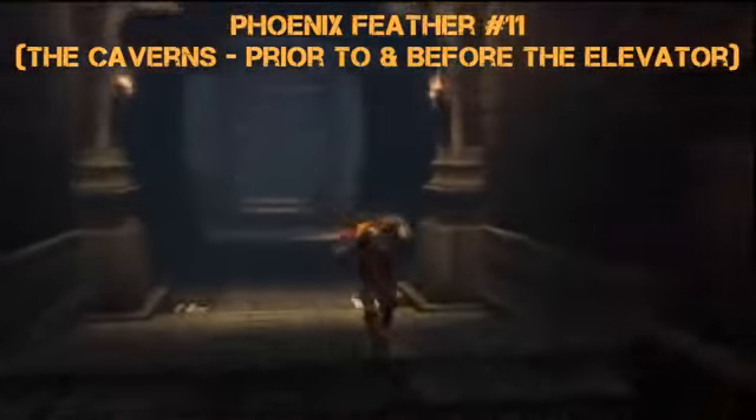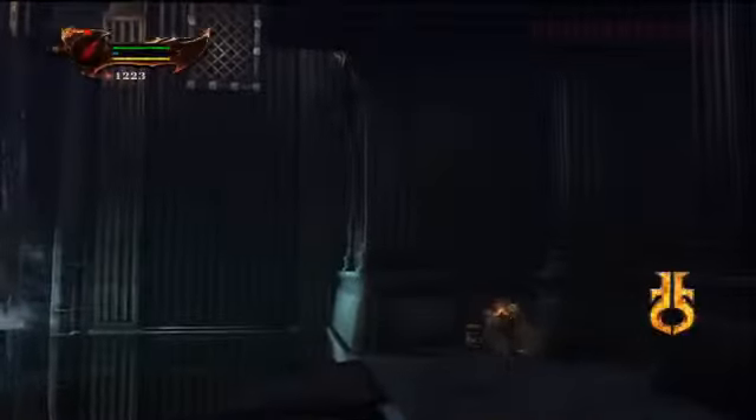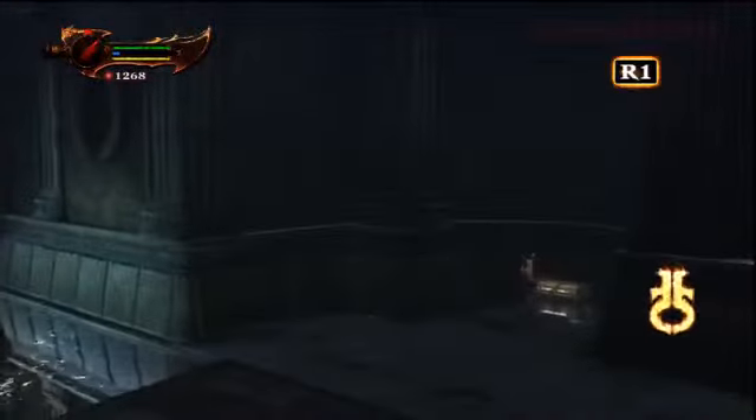Number 11 — this is the caverns, prior to the elevator. There's an elevator ahead and a wheel you activate to drop it down. Just before that, on the left hand side, is the chest with your next Phoenix Feather — and we got another upgrade too. Number 12 is also in the caverns, in that water room. You have to get this before you activate the lever that raises the water level by closing the drain. Make sure you get this chest before you activate that switch.